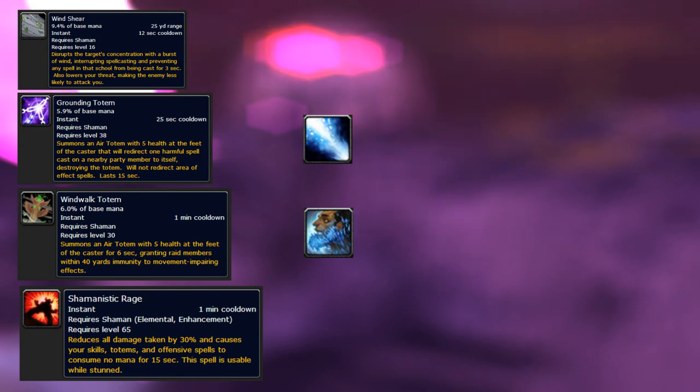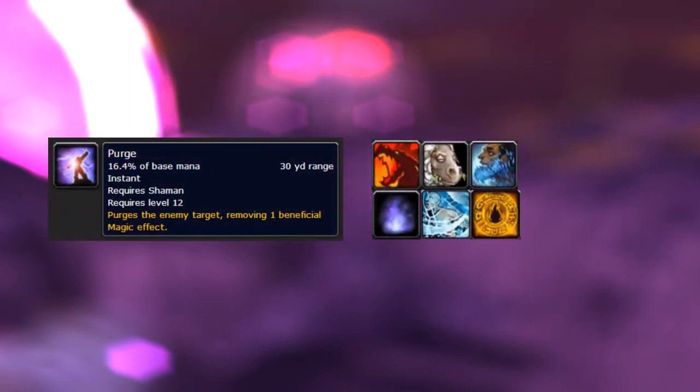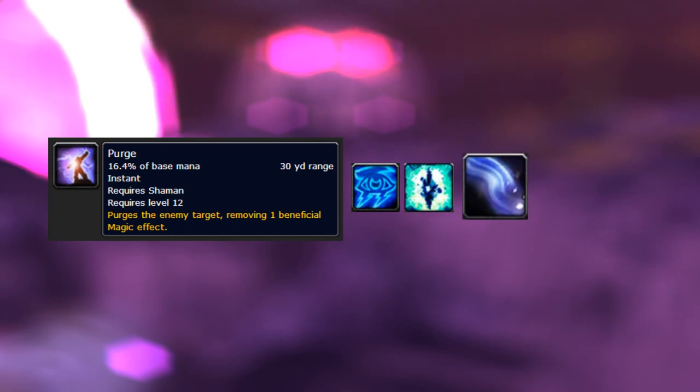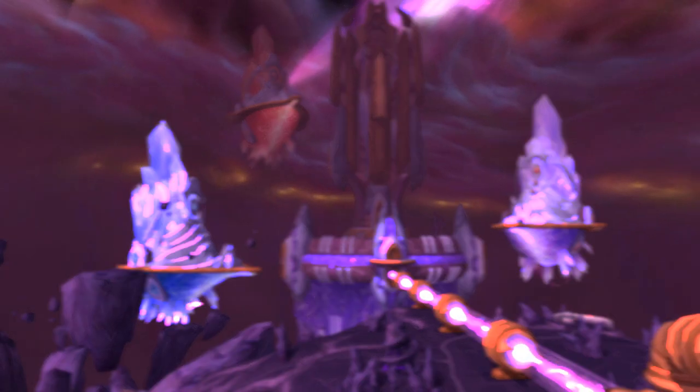For Shamanistic Rage — they can get out of your Deep Freezes with it — but if you silence them inside the Deep Freeze it will prevent them from popping Shamanistic Rage. This is huge for your burst setup. For Purge, try to CC them before you burst so you control most of the fight. Another way to counteract it is to throw as many trash buffs on yourself as possible so there's less chance your Hot Streak gets purged. Also Spellsteal the enemy shaman to add more buffs on yourself.